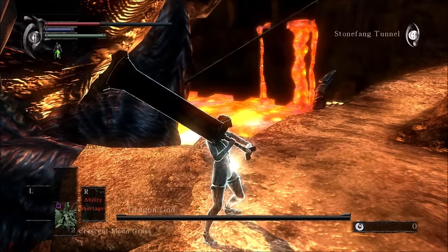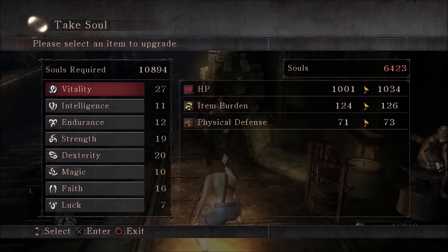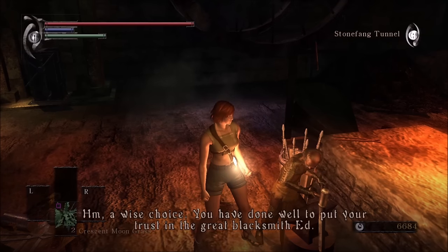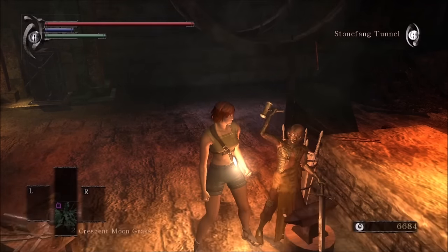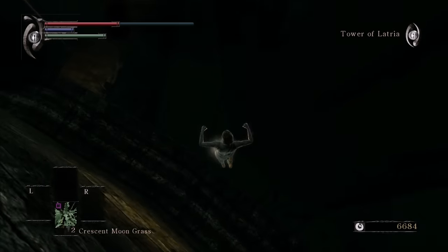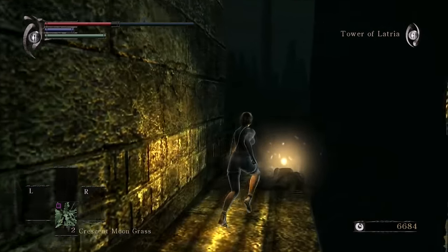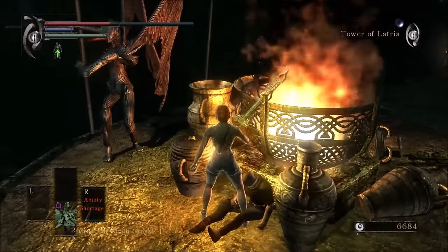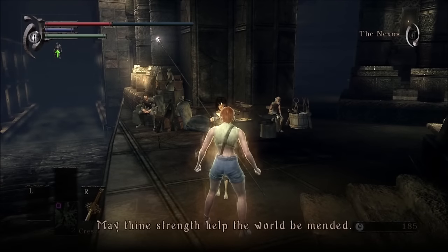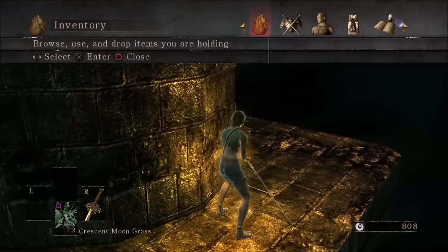We've slain our first Archdemon. Vitality is a high priority in this run, so I'll get it all the way to 30. Ed can now make soul weapons with the Flamelurker's soul. We're probably ready for 3-2 now. The first thing on the agenda is to carefully drop down this ledge to get the Rune Sword. I don't have enough magic to wield it, so you know the drill. The base magic damage is very high for an unupgraded weapon, so it'll be very helpful for most of the enemies. For enemies that are magic resistant, there's a Flamberge nearby that we can use as needed.